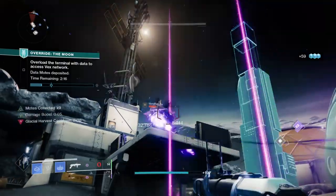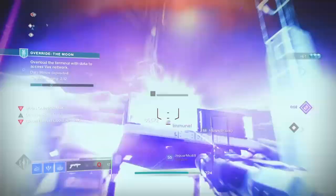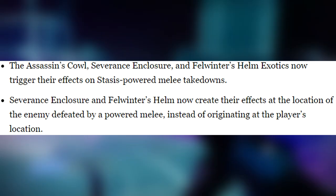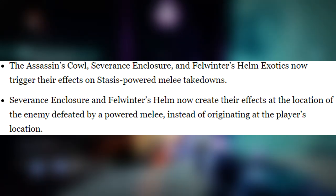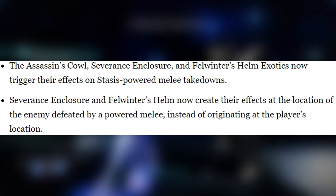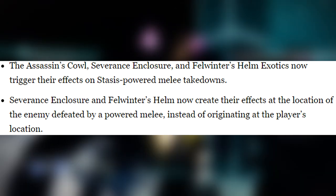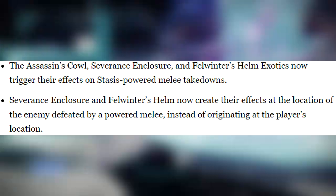But this has been changed now, thanks to the Season of the Splicer patch that was introduced not so long ago. Within the patch notes, Bungie made some adjustments to how the three exotics activate. Now every time you get a charged melee kill on an enemy, the effects from the exotics will proc off their body instead of yours. Secondly, they now work on stasis charged melee kills. Both of these effects are great — Felwinter's and Severance's effects are now much larger than they were before, and the fact that we can use stasis with the exotics means we can become even more deadly in close-up engagements.